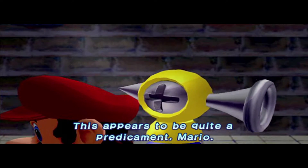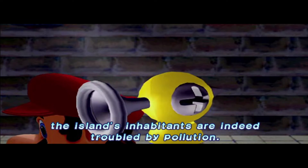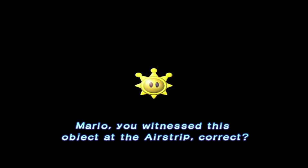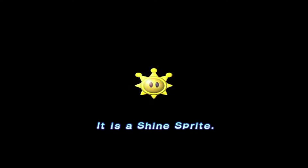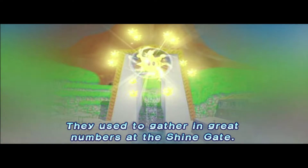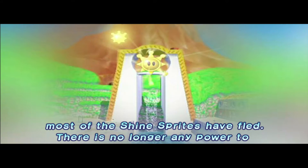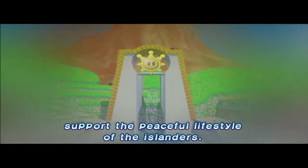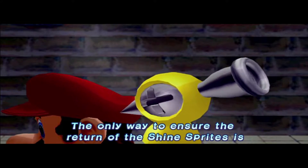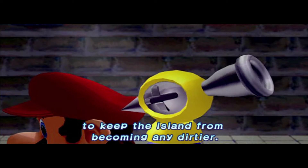This appears to be quite a predicament, Mario. Data analysis verifies that the island's inhabitants are indeed troubled by pollution, but that the pollution itself is not the main problem. Mario, you witnessed this object at the airstrip, correct? It is a Shine Sprite. Shine Sprites are the source of power on Isle Delfino. They used to gather in great numbers at the Shine Gate, but the graffiti incident has polluted the island and most of the Shine Sprites have fled. There is no longer any power to support the peaceful lifestyle of the islanders. It is most pitiable. The only way to ensure the return of the Shine Sprites is to keep the island from becoming any dirtier.